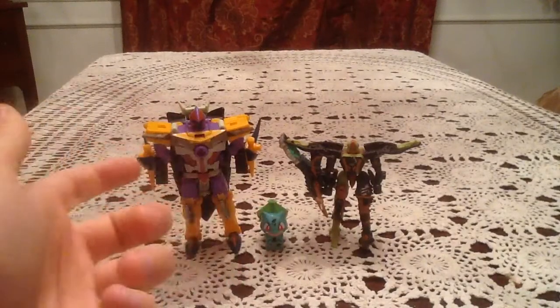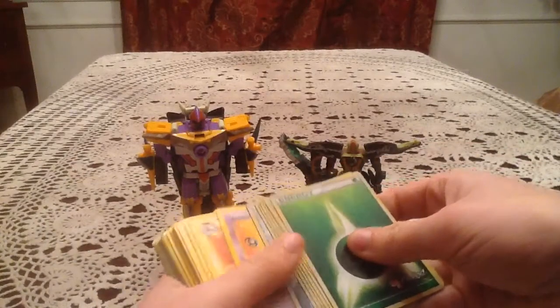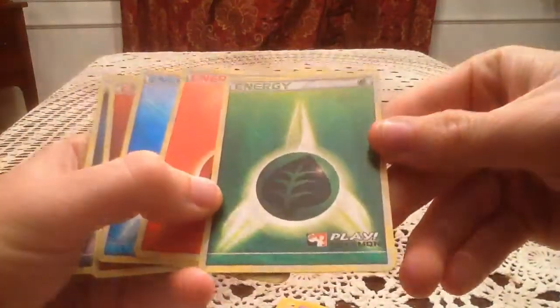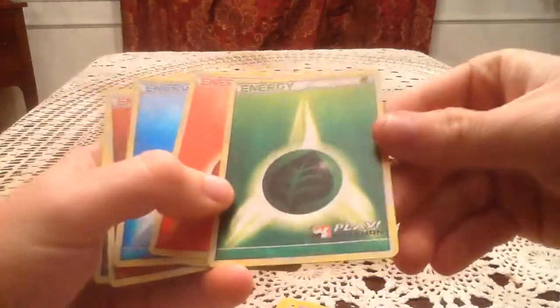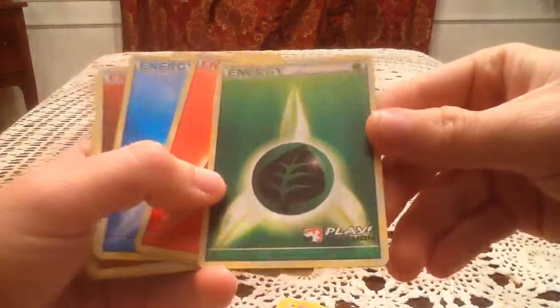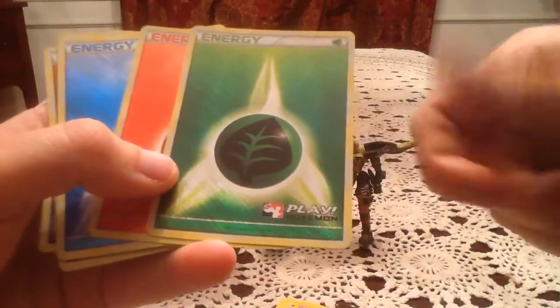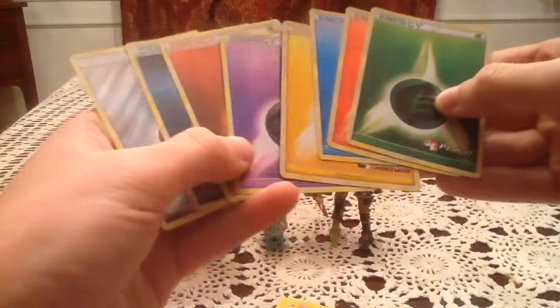So, I went to a local league where, just to start things off, I got a little package of holofoil energies. Not really sure how well you can pick up the holo pattern, but it's a pretty nice scratchy holo effect. They all have the Play Pokemon symbol at the bottom, and we got one of each of the energies, except Fairy.